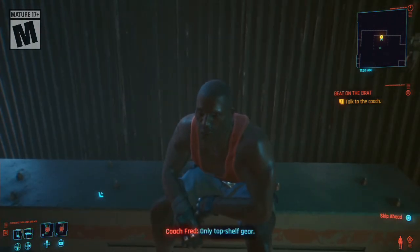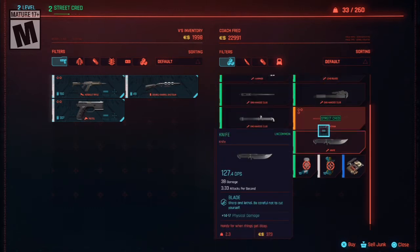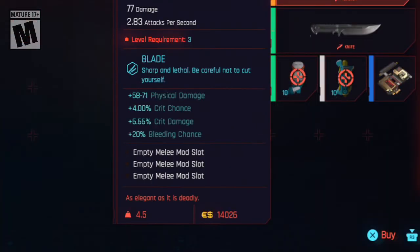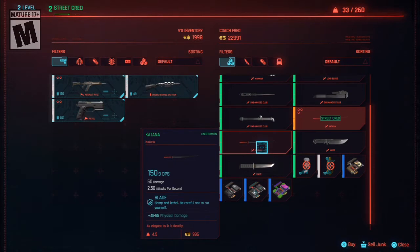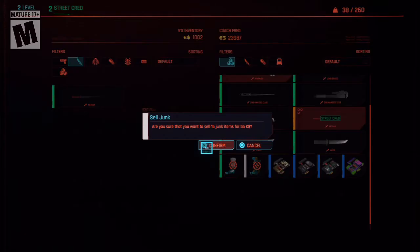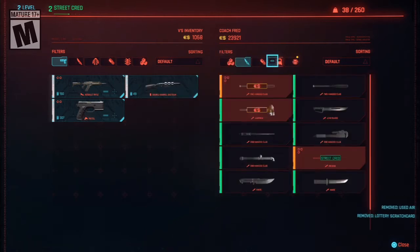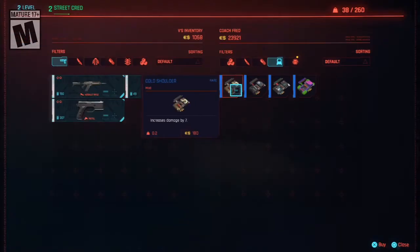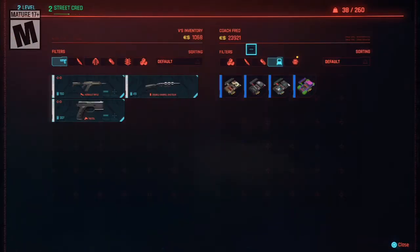What have you got for sale? Only top shelf gear — let's see what you got. Machete, nice. How much? Street cred — I need more street cred. I want a katana, I can get a katana! Yes, katana. Sell junk — there's a dedicated sell junk button, which means that stuff's not important, good to know. Got me a katana. Kunai, those are mods. Cold shoulder. Scourge.